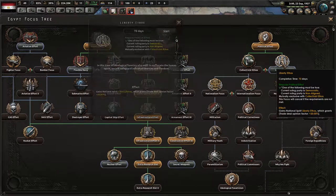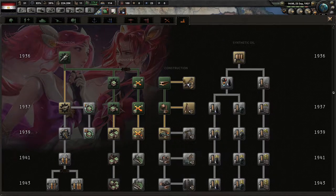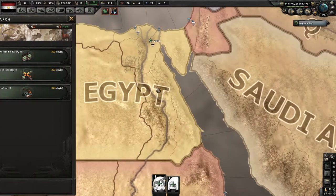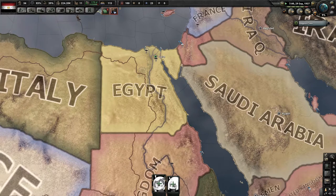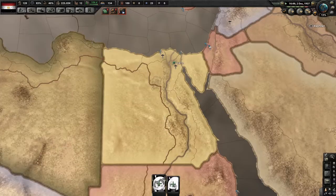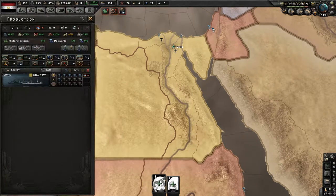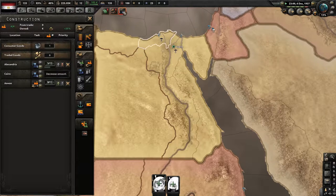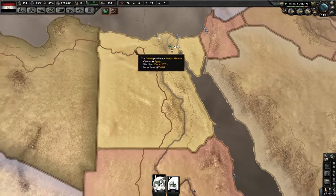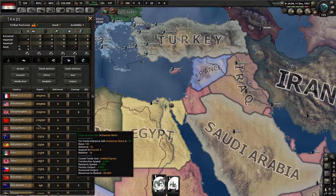The best thing you can do now is go for Liberty Ethos just to get an extra focus out of the way. We're going to sit on political power — we're not going to spend it. At this point, if you really want to, you could get more steel. Don't trade from the United Kingdom because it will lower your autonomy. Trade with the Soviets instead — France will mostly capitulate, so trading with the Soviets is a much better option so you're not wasting a boost on France.